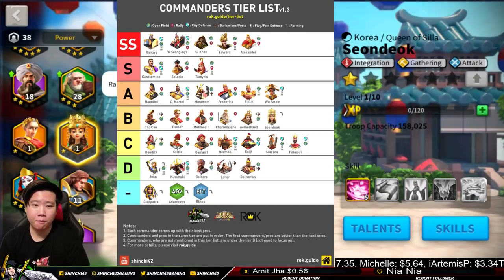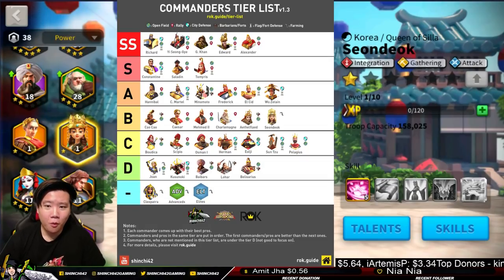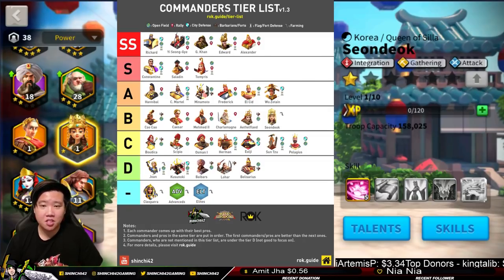Sun Deok is here — you might wonder why she's above Cleopatra. Sun Deok has a good active skill that reduces rage from the enemy and is great for attacking a city. When you attack a city with siege units to break down walls or pillage someone, she's a good commander because she gives a lot of buffs to siege units. Her rage reduction limits the active skill of the opponent you're attacking, which in turn reduces casualties on your side.